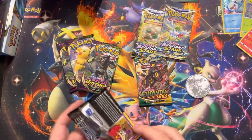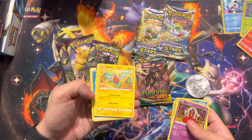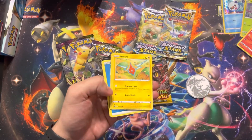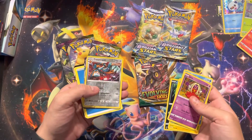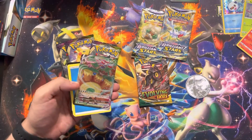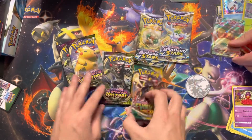Did you like the Typhlosion design? It looks kind of feminine with the magenta flames. Okay, I'm just gonna go straight into these. Oh, that's a hit! That's a good hit! You can tell because you see the texture right there. Okay, not bad — I'll take it so far.